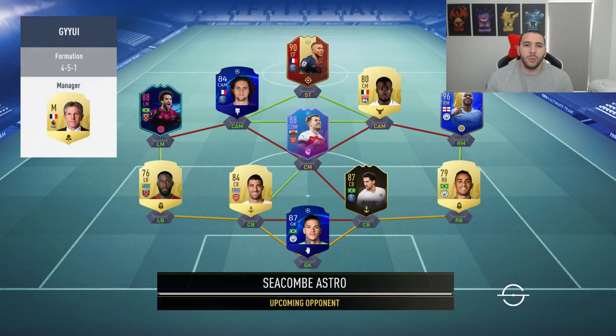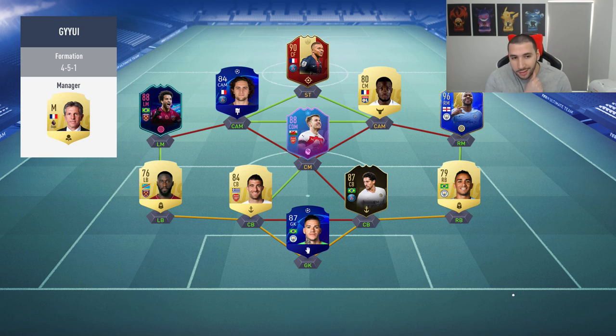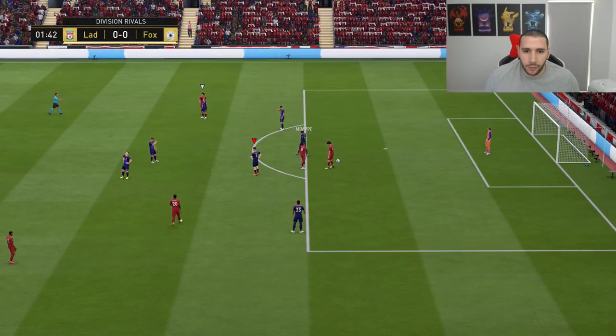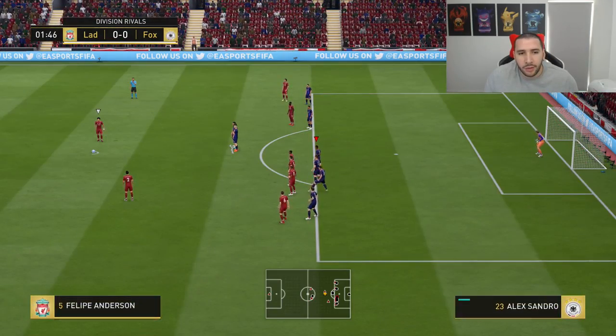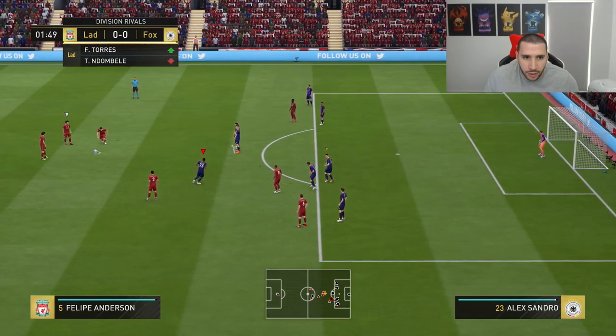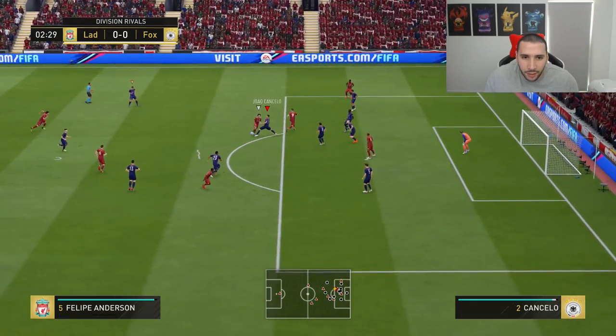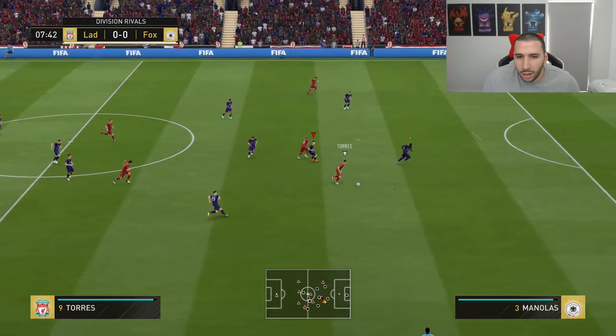Alright, the first team we face has a red Mbappe — very lucky to get that. Nothing too crazy about this squad. I haven't checked the objectives; maybe people are making different teams for the objective. Other than the goalkeeper one — make a full goalkeeper team and win with it — it's insane what EA is coming up with. He made subs; I wonder who he took off — oh, he brought on Torres as well, I'm guessing he got the End of an Era one too.